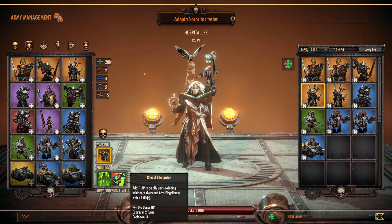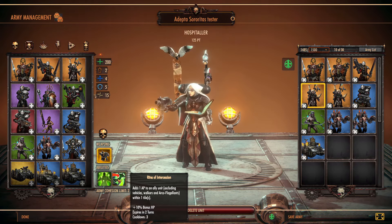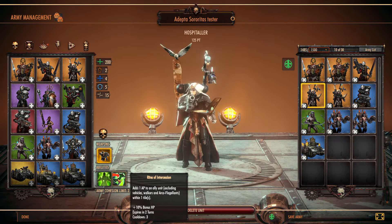Her other really nice ability is the Rites of Intercession. What this does is it immediately adds 1 AP to one of your units. They took it away from walkers, vehicles, and Arcoflagellants.